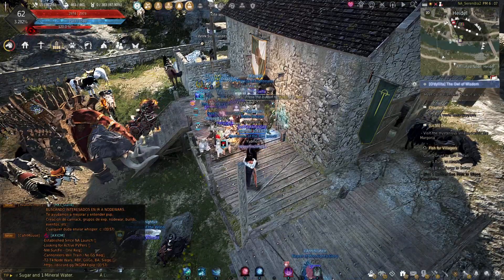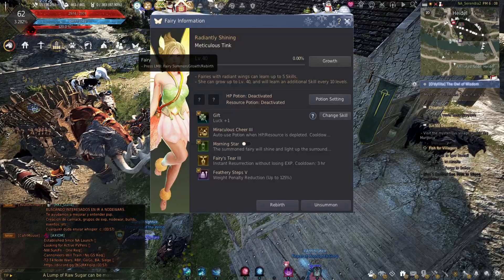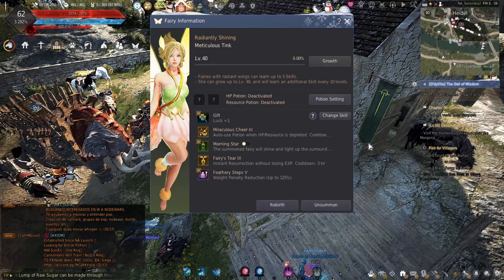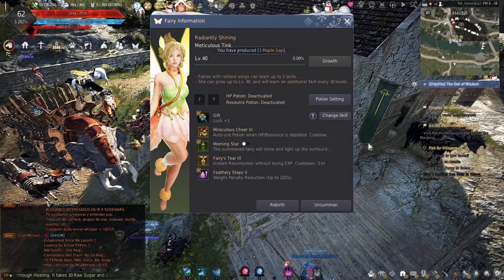Fairies are a huge time sink, but they're useful. If you have one, you get this little icon up here. If you click on it, it'll show your fairy. There are a bunch of different tiers of fairies: 1, 2, 3, and 4.